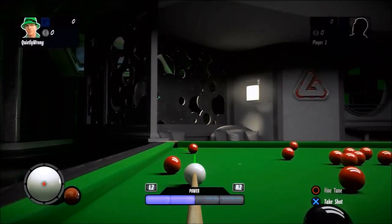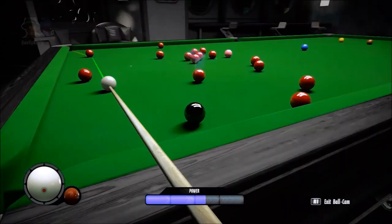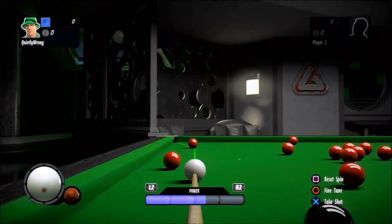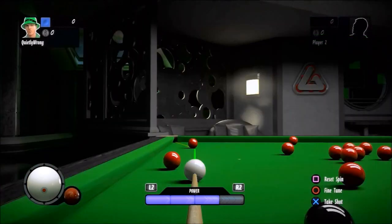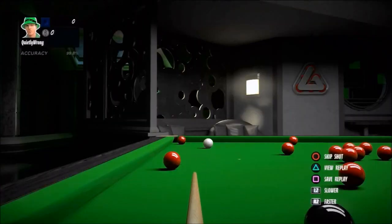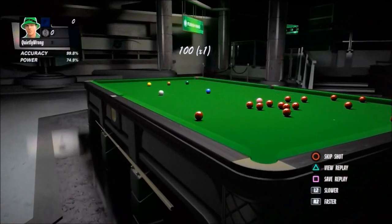Line up my shot. Check it in the overhead view, and everything looks fine. Add a little bit of power — I'm going to try and get myself a nice position on the black. To get a 147 break you need to pot red, black, red, black, red, black — in all 15 reds and 15 blacks.